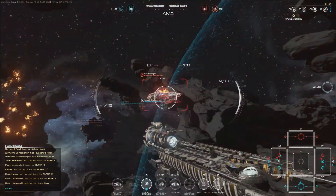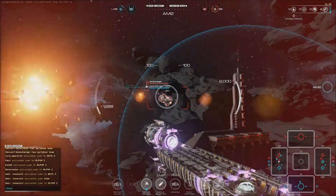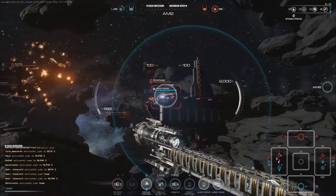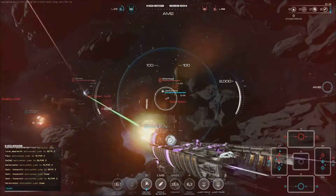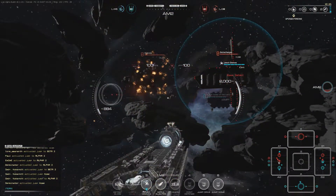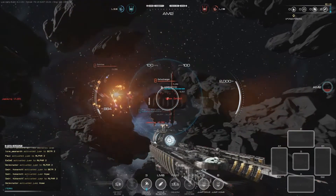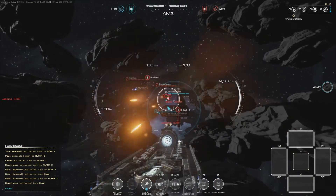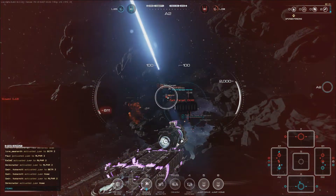I'm trying now to disarm the Destroyer behind me. Get some space in between myself and them. Still getting violently targeted. Let's stay here for a while — should be out of range of everything else. Got disabled by a flagship, so my engines are currently not working. That Destroyer is certainly out for me.